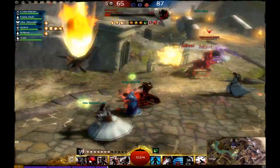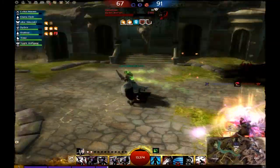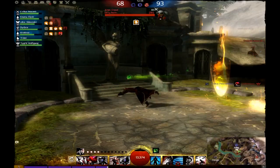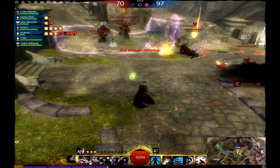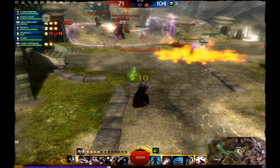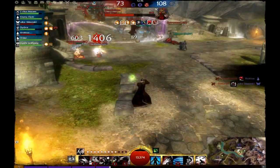Here you see me enter the fray with my team, trying to throw Heartseeker at a warrior, although latency causes me to use more Heartseekers than I intended. Being wary of my mistake, I fall back and switch to my shortbow, playing very carefully and applying the AoE poison field, as well as trying to protect my teammate.